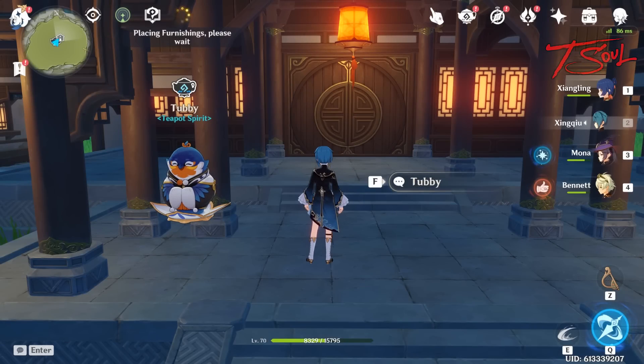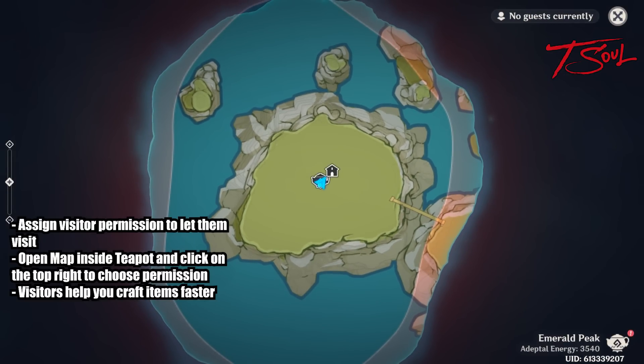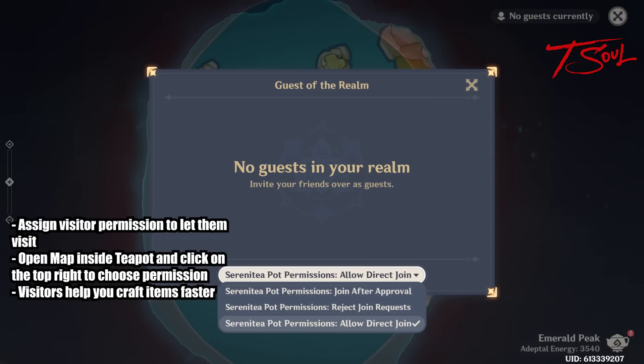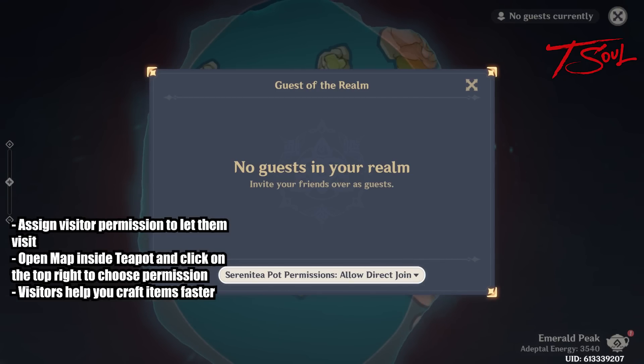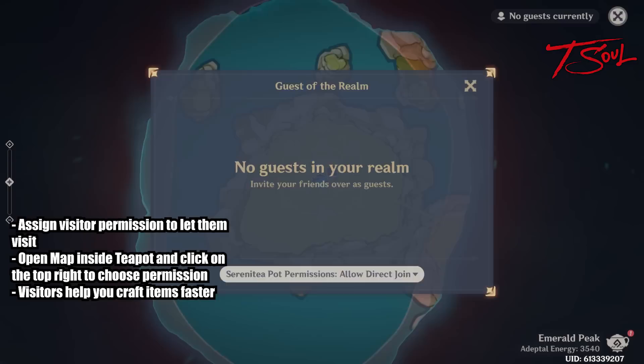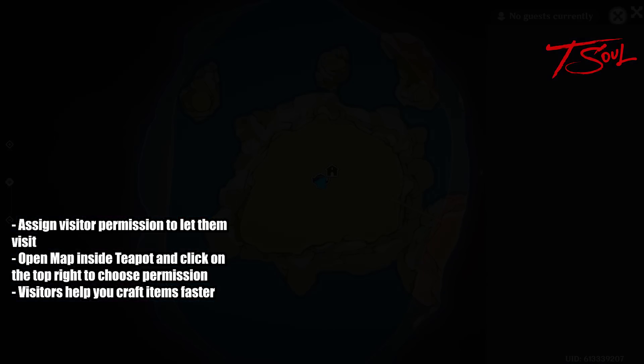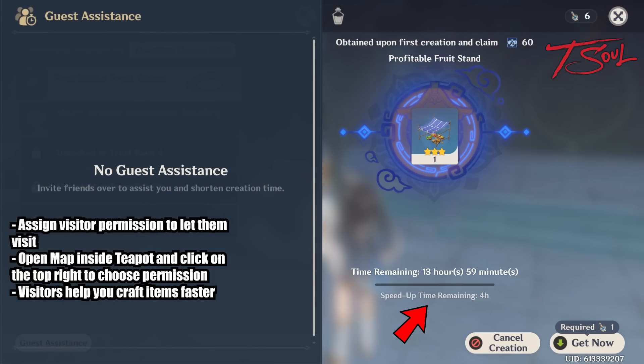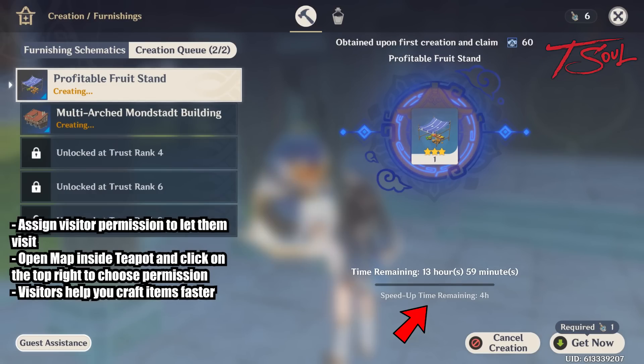The last important thing to do is to assign visitor permission. When you're inside your teapot, go ahead and push M to open the map, then click on the text on the top right. You should set your permission to allow direct join. This can let visitors check out your teapot even when you're offline. This can help you craft items faster — if we go back to the creation queue, on the bottom left we see guest assistance, where you can get people that visited your realm to help speed up your crafting.